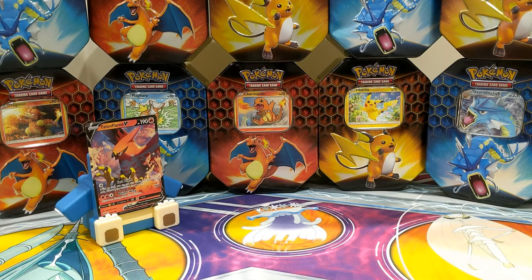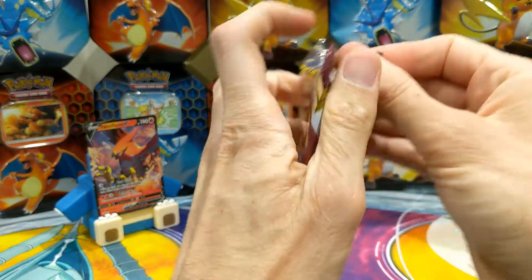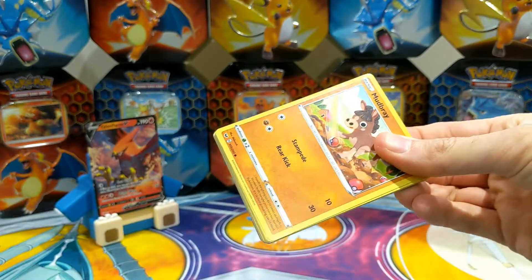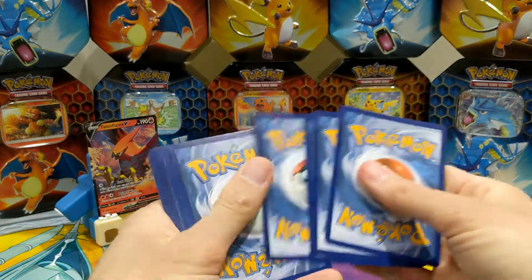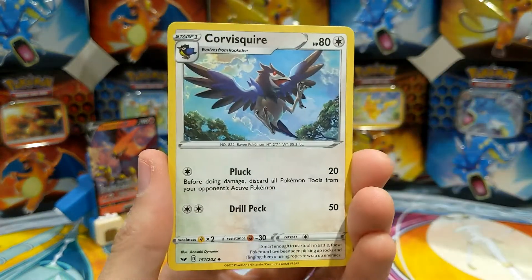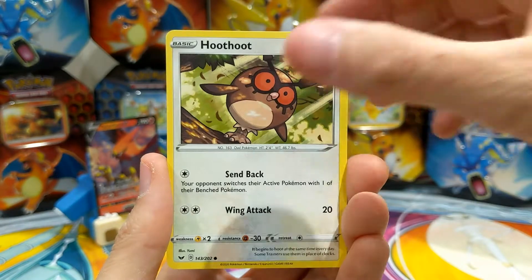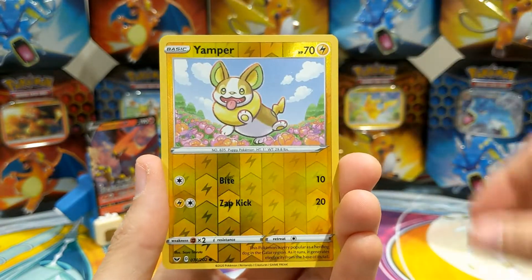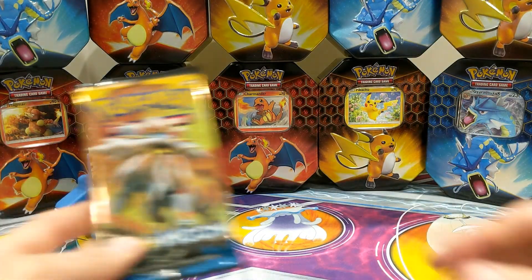On to Sword and Shield base set — a gold card would be good. Maybe not with a green coat, so failed on that front. Metal Energy, Corsola, Squirtle, Flaaffy, Pokémon Catcher, Mudbray, Hoothoot, Pineco, Chansey, Vulpix, Nickit, Yamper, and Italian — so nothing great there.